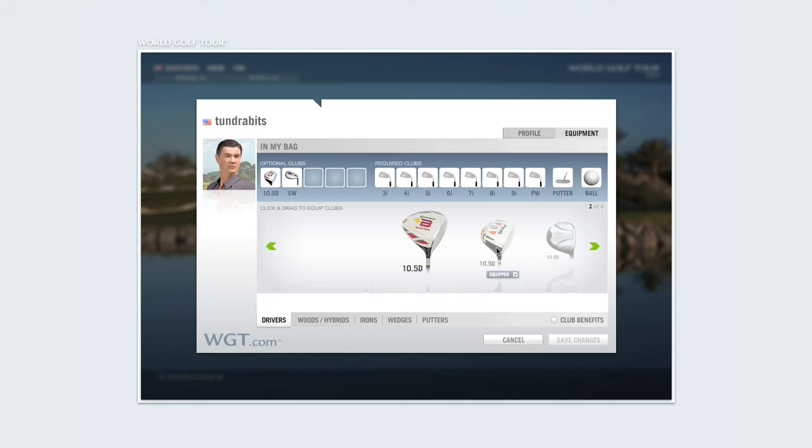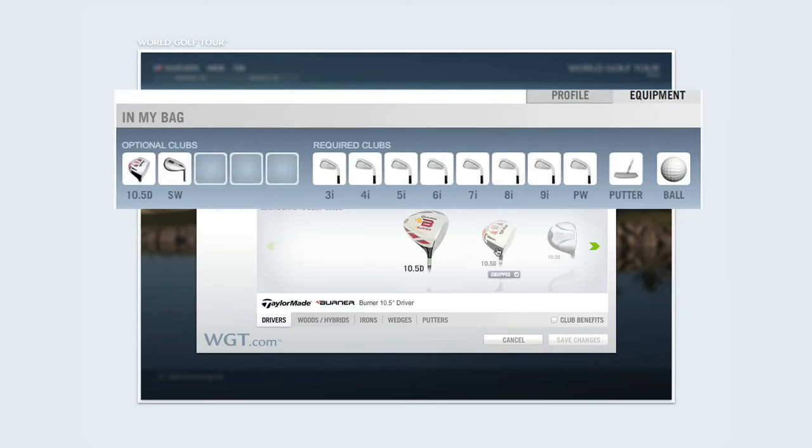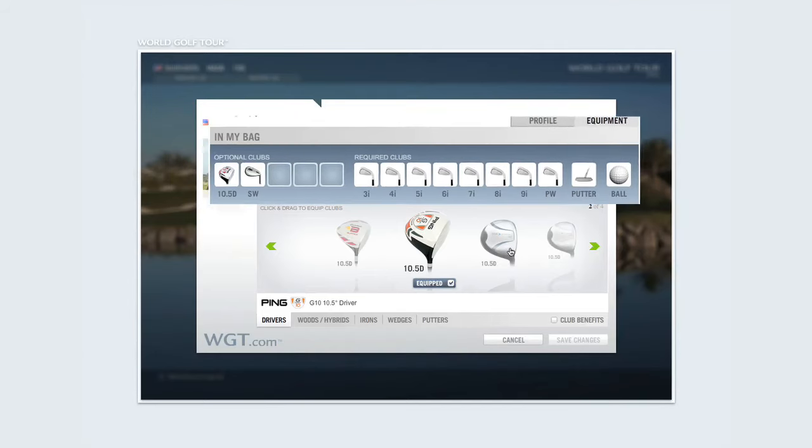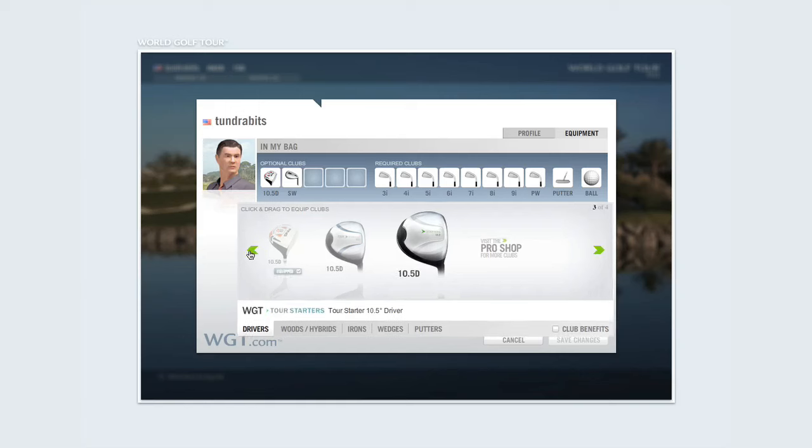Either of these click paths takes you to your equipment inventory, where you can decide what clubs you want to play your next round with. The upper section in blue represents the clubs currently in your bag. The lower inventory section represents all of the clubs you own, sorted by type.